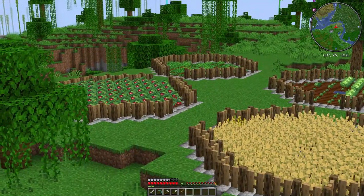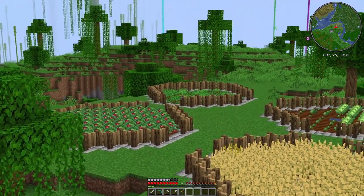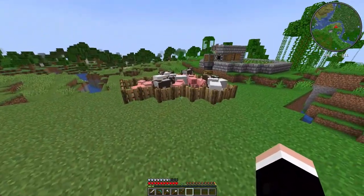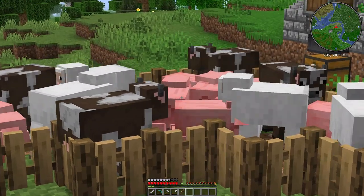So the farm consists of tomatoes, carrots, cabbages, and wheat. And also, I added some sheep and cows. I'll explain that later.